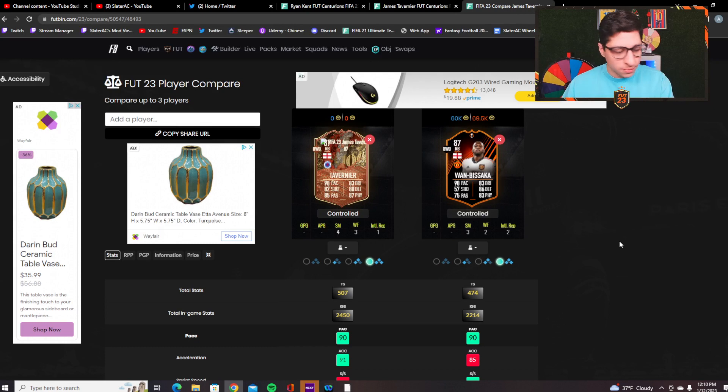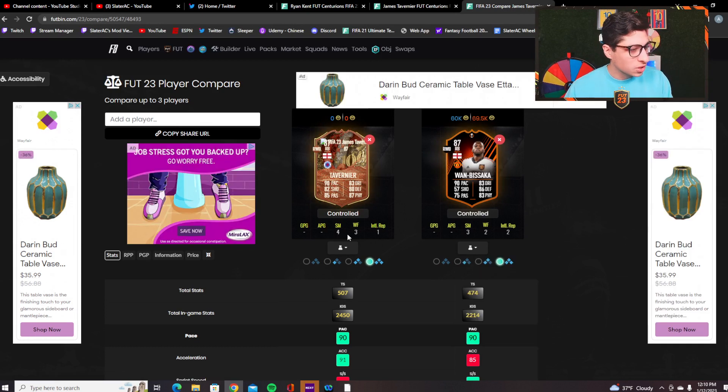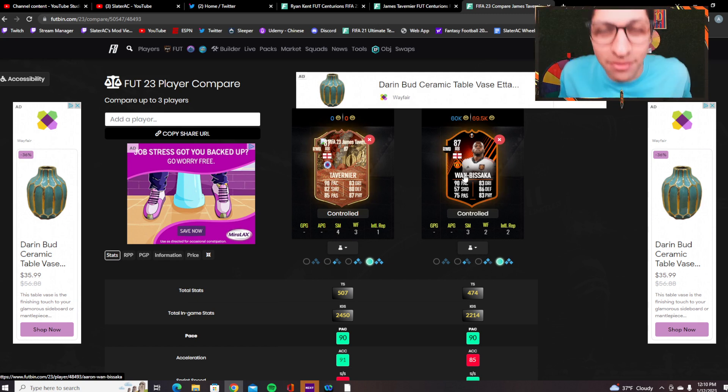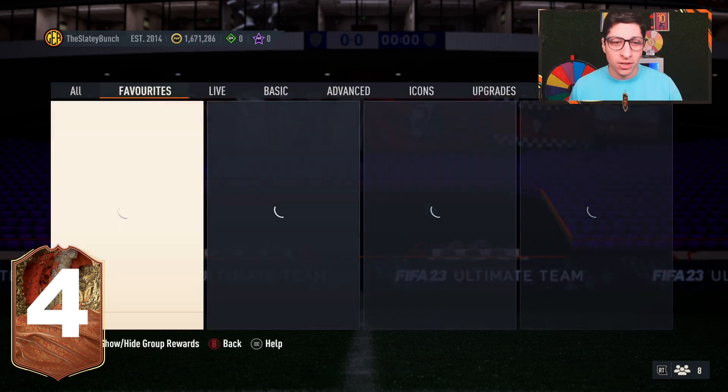The reason I'd complete Tavernier is comparing him to Wambasaka: Wambasaka is three-star two-star, while Tavernier is four-star three-star. Wambasaka is 60k and is in the Premier League, but look at the stats — they're almost identical: 90/83 pace, 90/83 dribbling, 86 vs 80 defending, but Tavernier has way better passing (85 vs 57) and shooting (82 vs 75). Plus you get a Ryan Kent SBC inside and a 15k pack back, making Tavernier 10x more valuable.